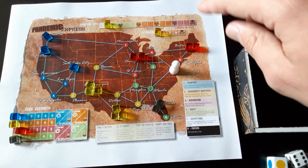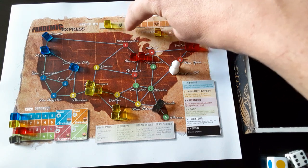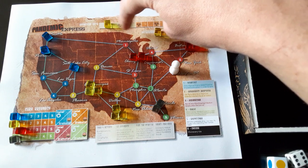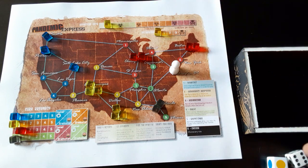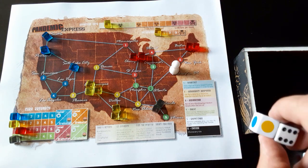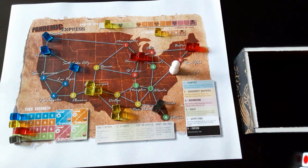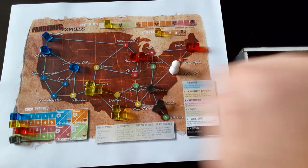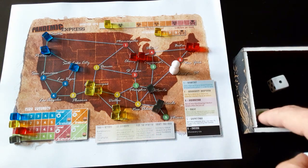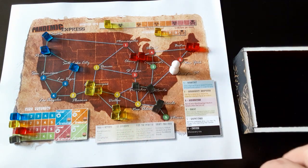Now we can spawn — infect more cities. Under the infection tracker it says two, so we roll two times for two cities. When you roll for cities, you roll a colored and number die. We get green two, so we put a cube there. Then we roll again — green one, that's here. That was the infection phase.